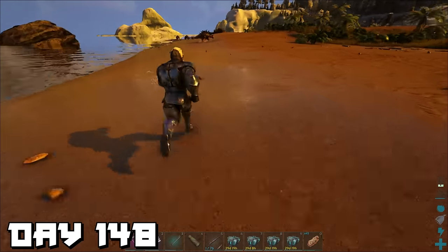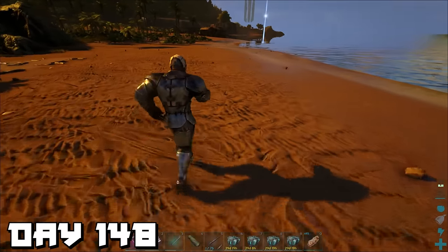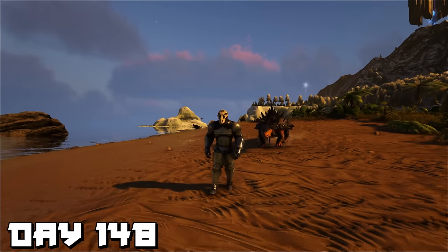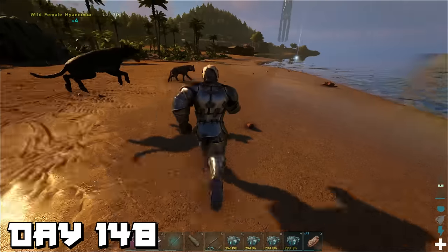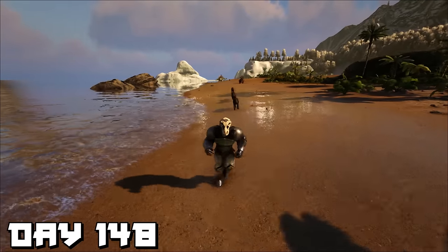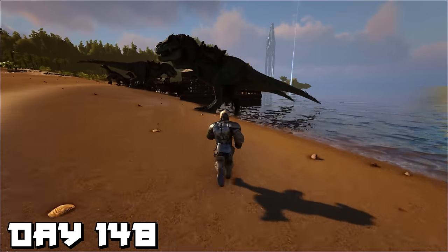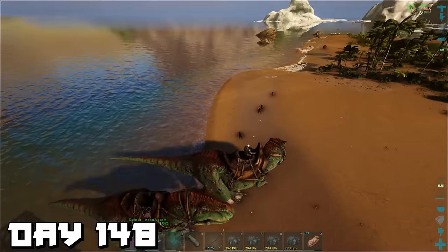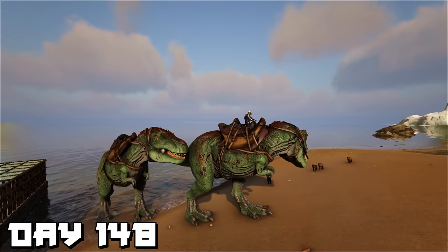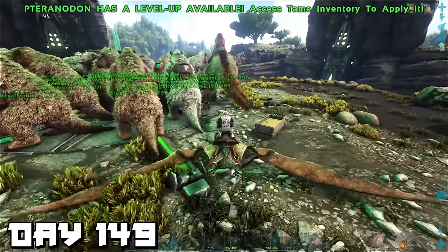Day 148 — I invented a new game called Dino Tag: run up to a wild dino, punch it, and it has to chase you down. The anky was never gonna catch me, but then the hyenas saw me and wanted to play too. Can't catch me — oh, I slipped. T-rex time! Now they're frozen in place. Walk away.